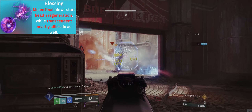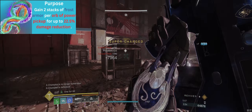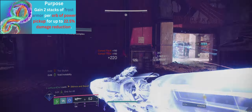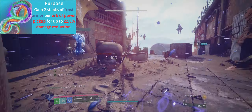While we are transcendent, our teammates start health regeneration as well. This is a no-brainer and means we are always regenerating health as we kill enemies. Facet of Purpose gives us 2 stacks of Frost Armor per orb of power, and stacks up to 5 times. Frost Armor is a 4.5% damage reduction buff that lasts for 10 seconds. At 5 stacks, we will receive a 22.5% damage reduction.